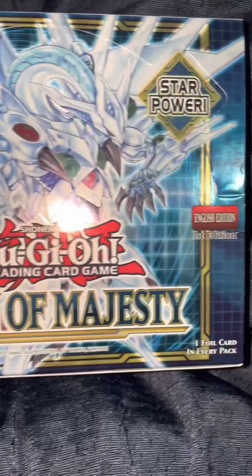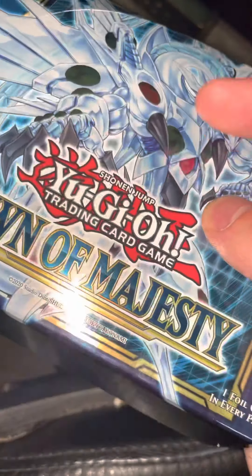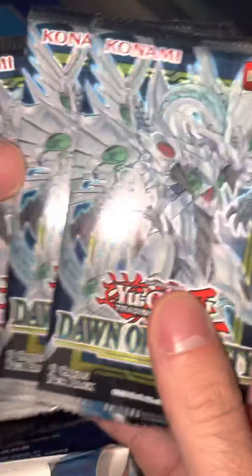What is up guys, we're back again. I have nothing really to say so we're going to get straight to it. This is the fourth box of Dawn of Majesty we're opening up on the channel, but the second one I'm opening with you guys. 12 of 12 packs have been bought by a couple of you guys. The first 12 I open will be for the buyers and then the next 12 will be for me. These first three packs are from my friend Raul out of Dubai.